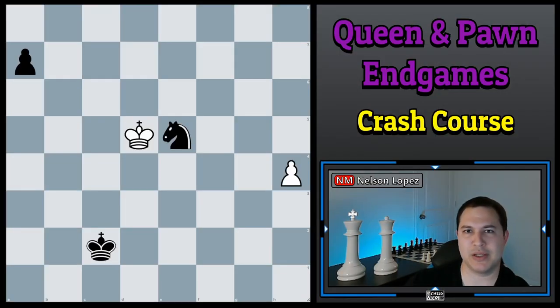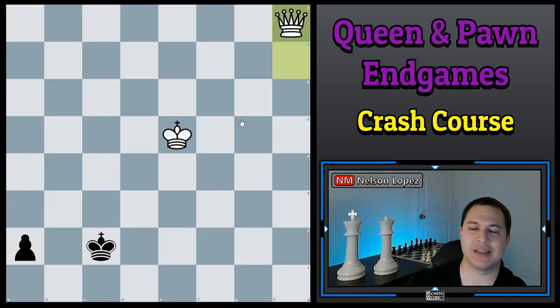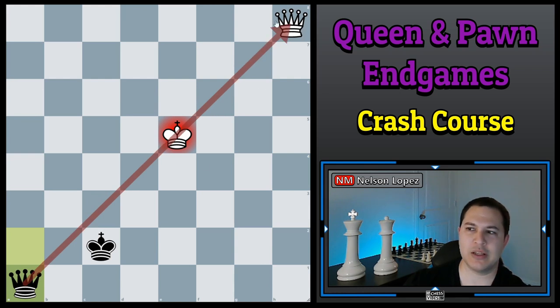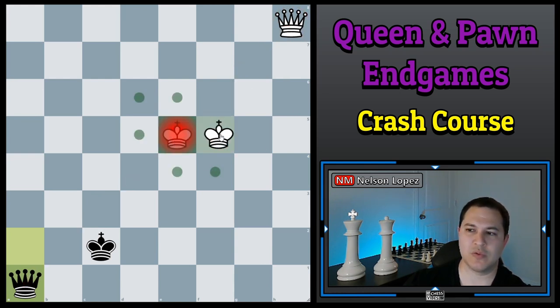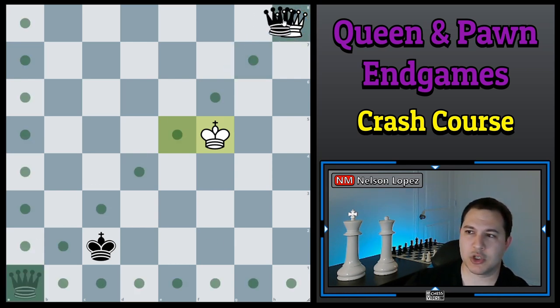That movie brings back memories — very similar to my story growing up. For those of you who didn't catch it, this was a position they showed at the end: White captured the knight and they started this pawn race. White had calculated he was going to get the queen first, but it doesn't matter because after Black gets the queen, he's in a skewer and can't even use his queen. He has to move the king, then loses the queen and the game. Kind of a cool way to end the game with a long-range skewer like that.